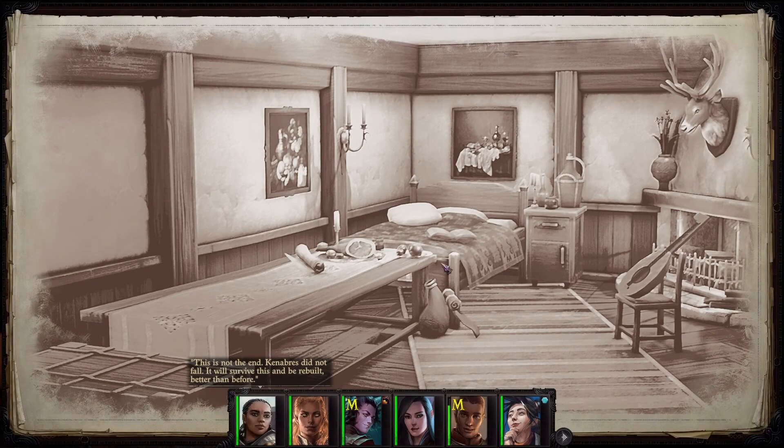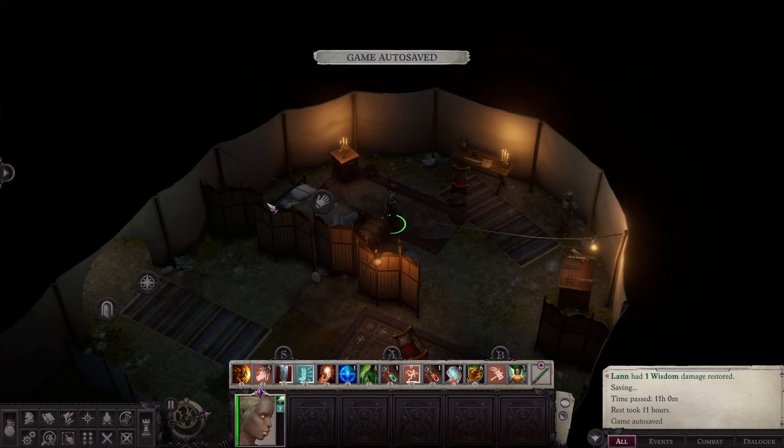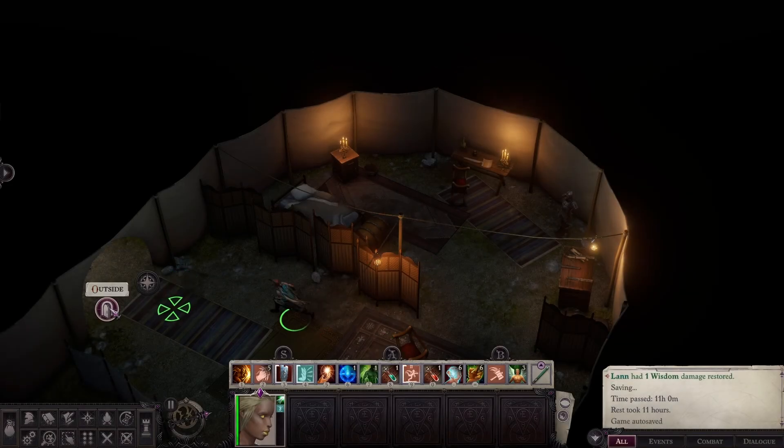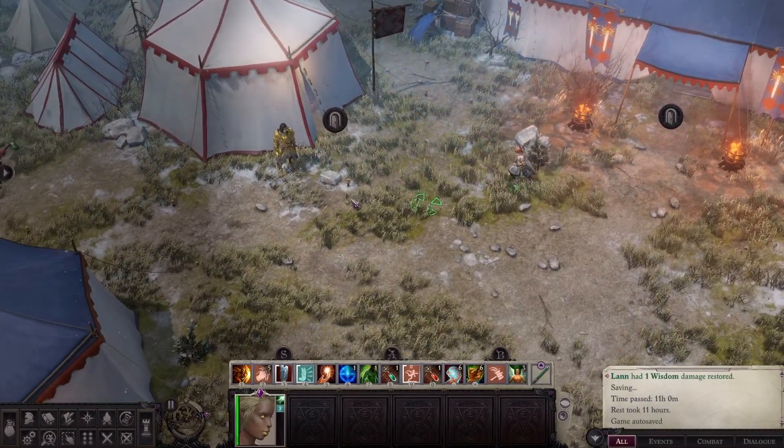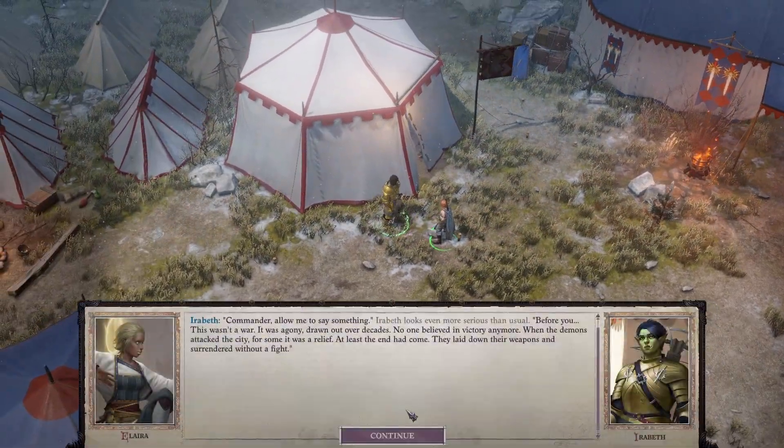Let's quickly rest and then we'll head out. Then I'll head to Irabeth, hire some recruits, and we'll be off to do the Houndheart Campsite. That's what I'm going for — it's been a while.